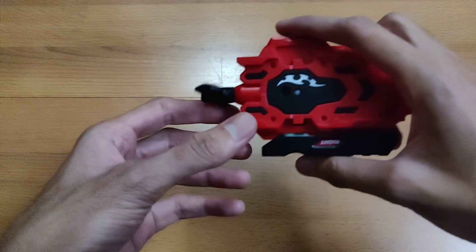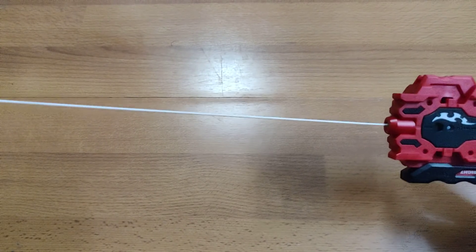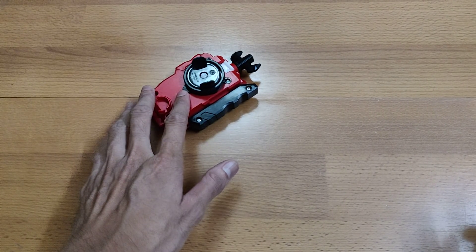Moving on to launcher parts — first is the LR string launcher, the first LR string launchers released. It is completely in mint condition; the string is completely white and retracts properly. I'll launch a Nightmare Longinus to demonstrate — as you can see, the launcher works perfectly fine. Prices are in the description down below.